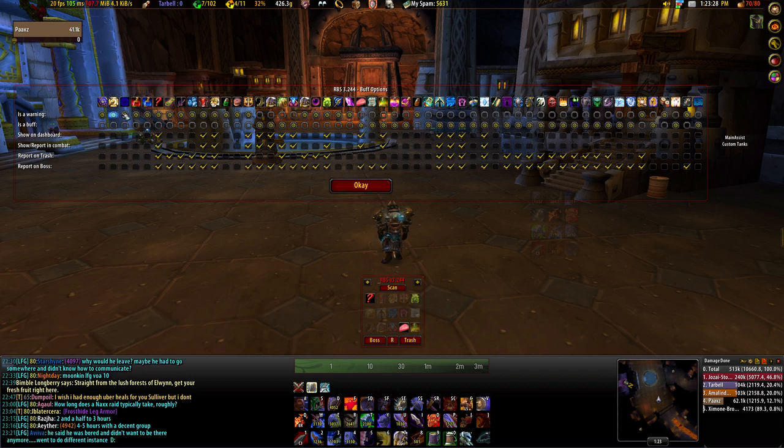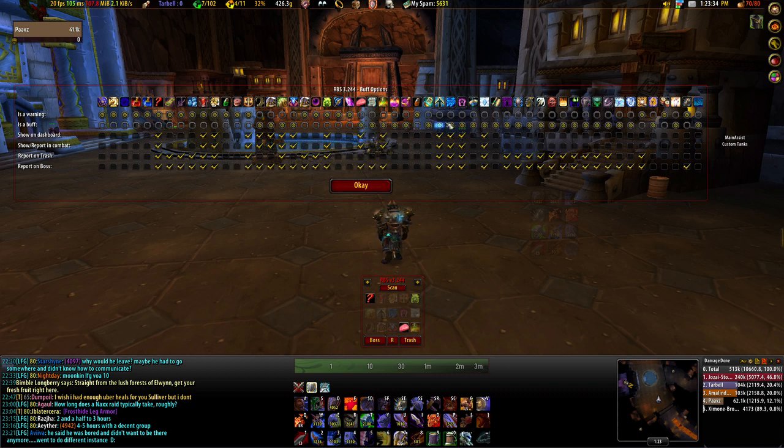To configure your RBS window to look like my RBS window, you need to make sure that your buff options window looks exactly like the one above.